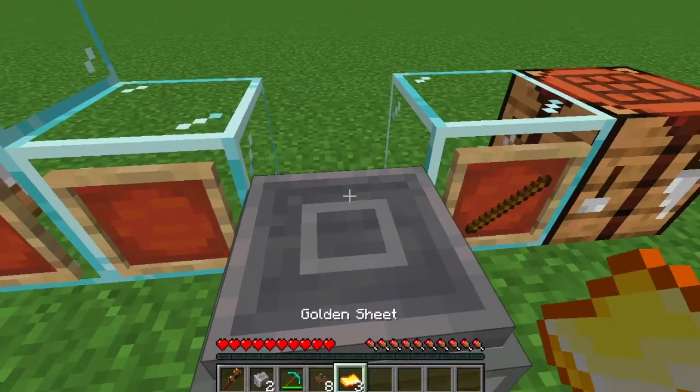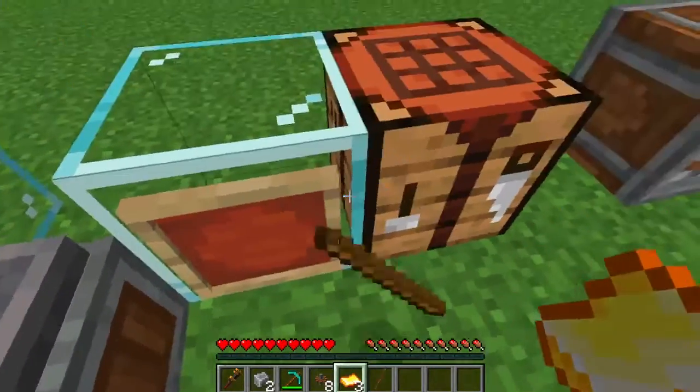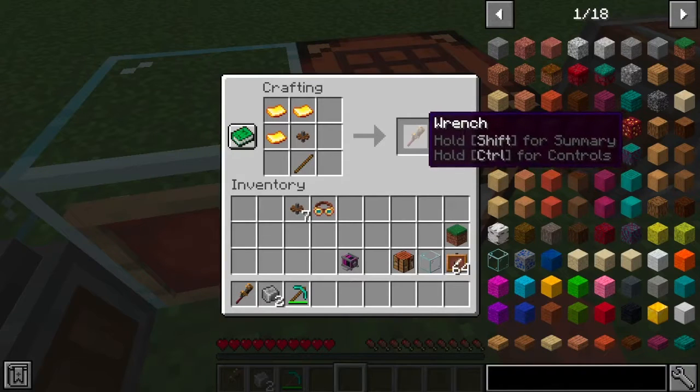Now we have three golden sheets and a cogwheel, and we're going to need a stick. We put a stick at the bottom and a cogwheel in the middle, and now we get a wrench.